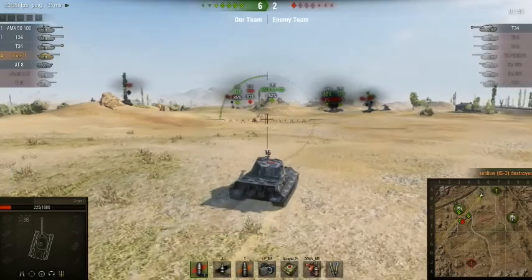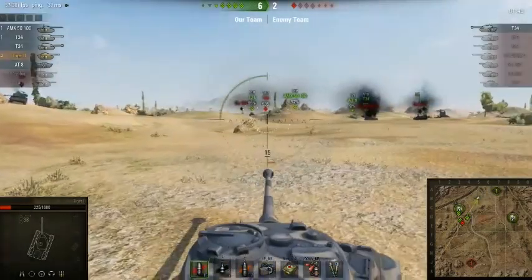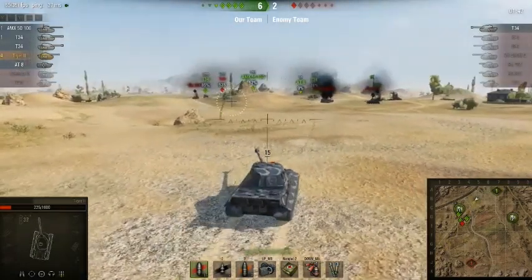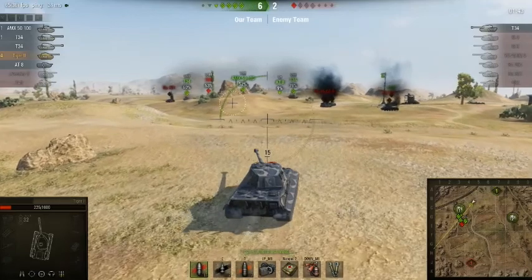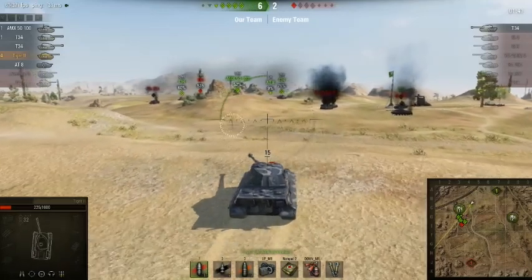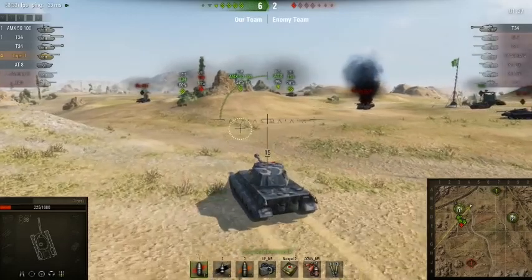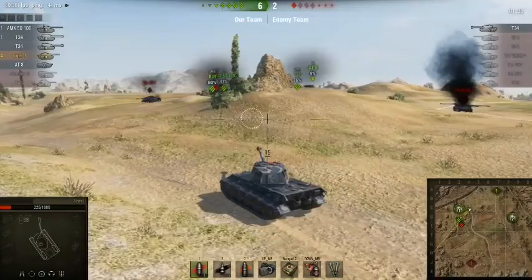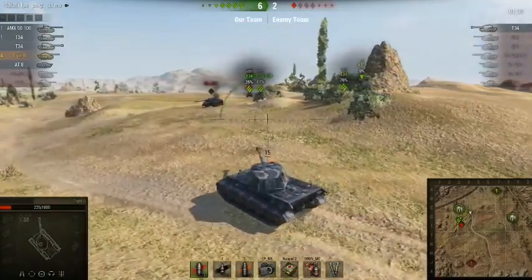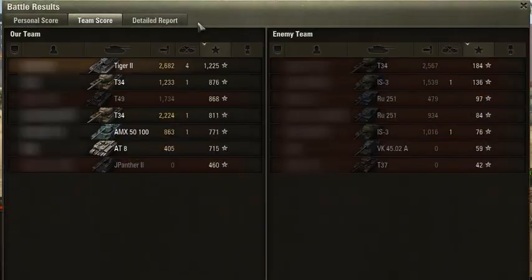So what I wanted to show basically was how to play a team battle in this case — doing good defense using a lot of hold down techniques, and especially making sure that you take out the scouts before you start taking out the heavy tanks. It's very important because they are the ones basically providing all the information and intelligence to the enemy to take you down. Thank you for watching.